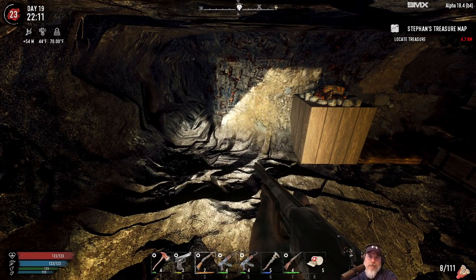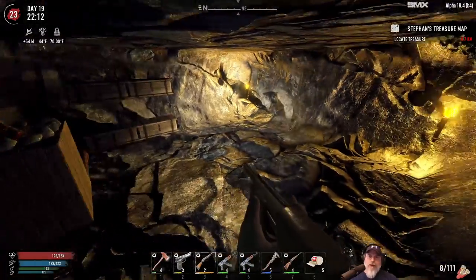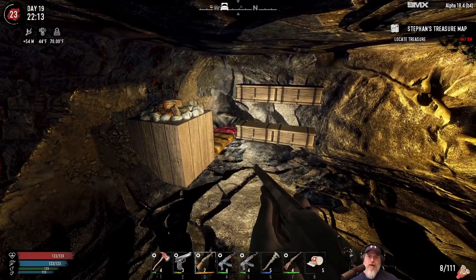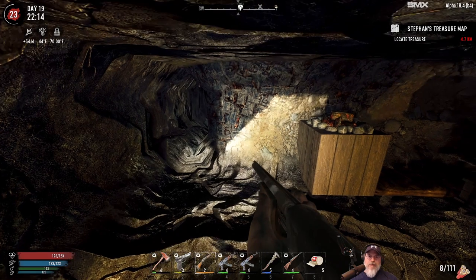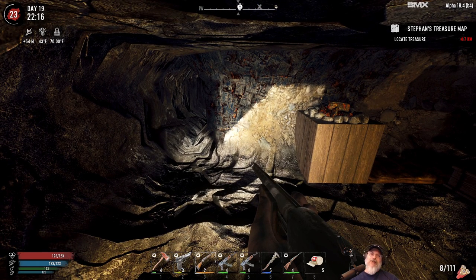Alright guys, I think that's about it for this episode. I'm going to mine some lead tonight — it's going to kind of screw up our base but we're not staying here for much longer anyway, so I don't really care. In the next episode we'll start our tier two quests and then go from there. Thanks for watching — if you enjoyed this episode, hit that like button, subscribe, leave a comment, share the video, and we'll see you in the next episode. Bye!